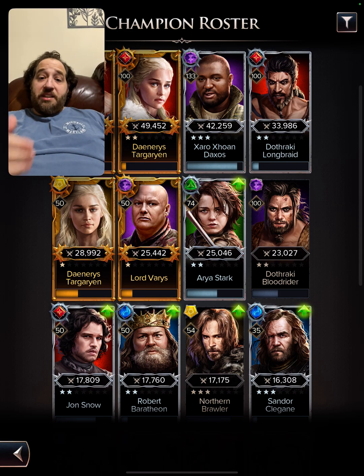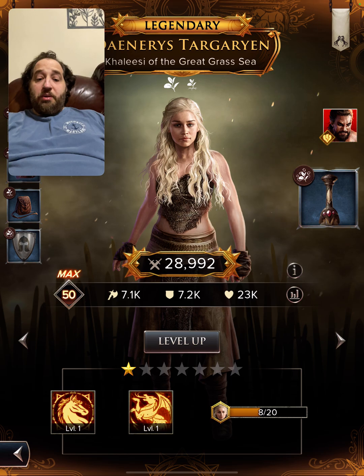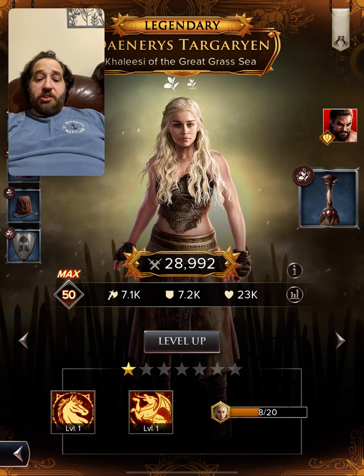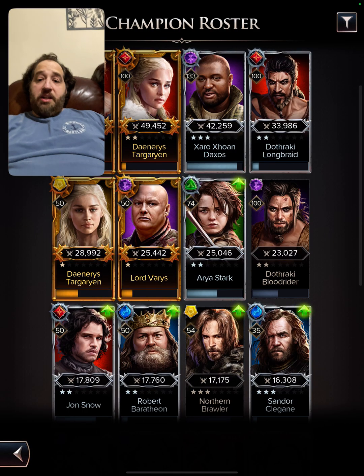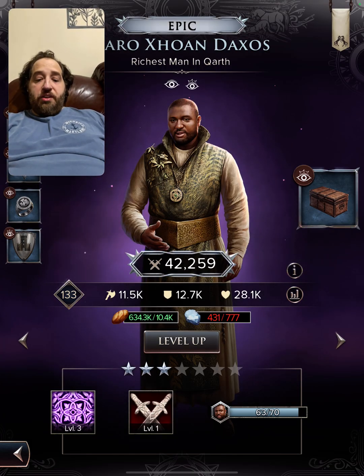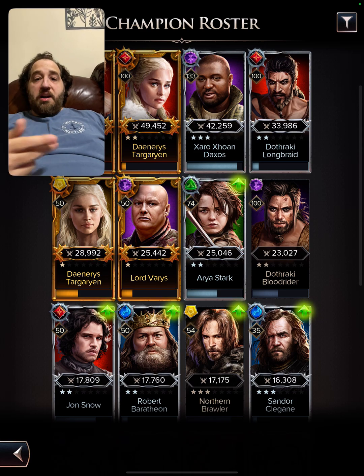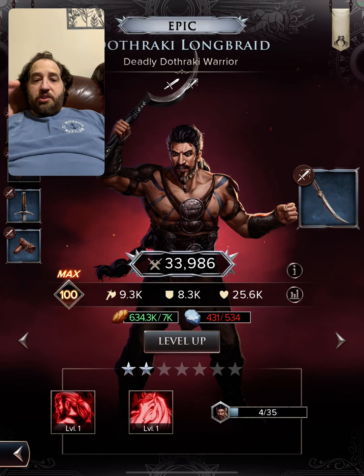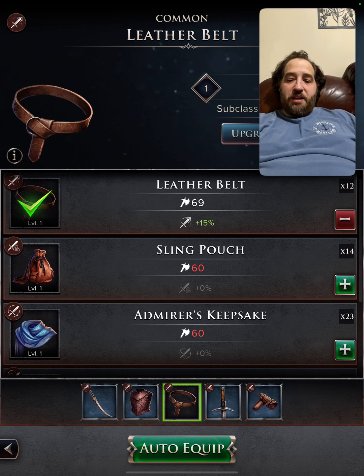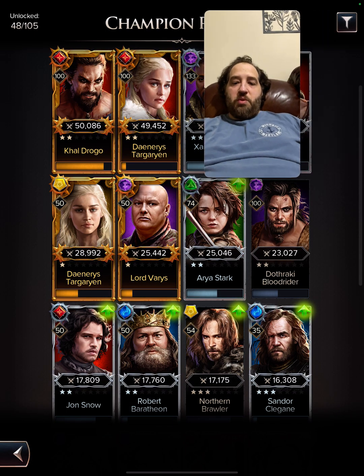I decided to go for Free Cities. I had Zaro at three stars already and had a ton of luck pulling Daenerys. The Free City synergy is great — they start with 100% stamina, so they do really well in events. You need the Long Braid at two stars; I got them a little over two stars, almost maxed out. Zaro is 133 out of 150. Still missing certain gear pieces like the common belt and can't get an epic.